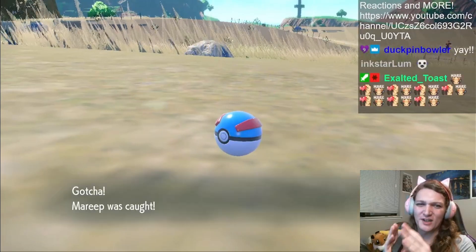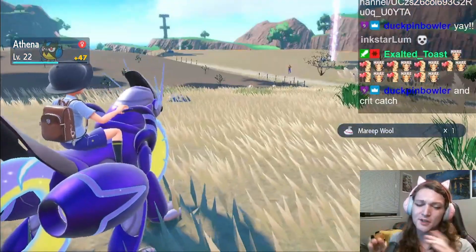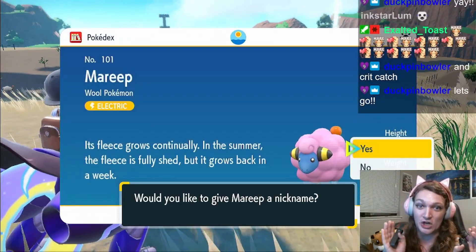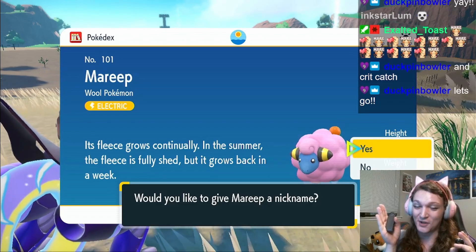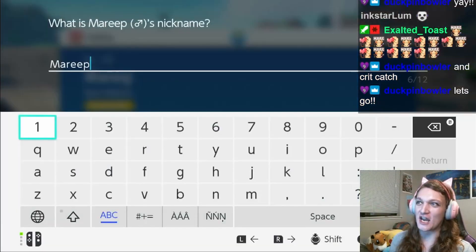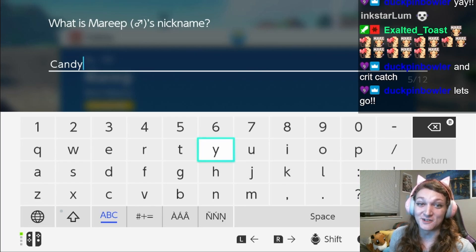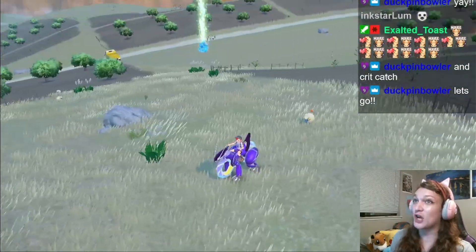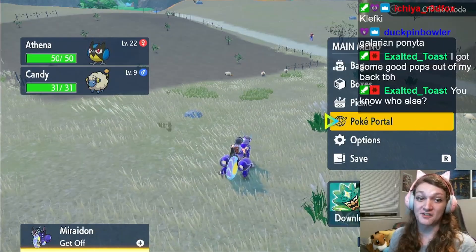This guy and Athena are my favorites right now, I'm so happy with them. We need to give this guy a name — I'm gonna name him Candy, because he literally looks like Cotton Candy. I can't believe that was literally halfway through the first sandwich — that's insane! I don't have Shiny Charm. Alright, we get to go take on the second gym now. Let's go. Tootwooda's gonna destroy me — Athena is a little overleveled, right up by the level cap for what the first gym allowed.